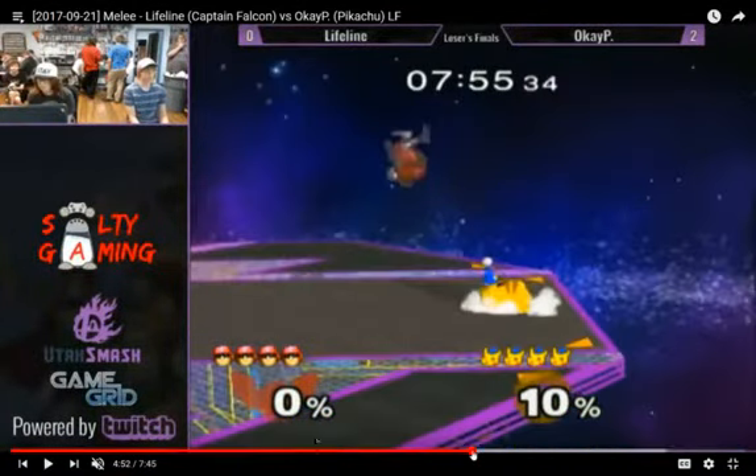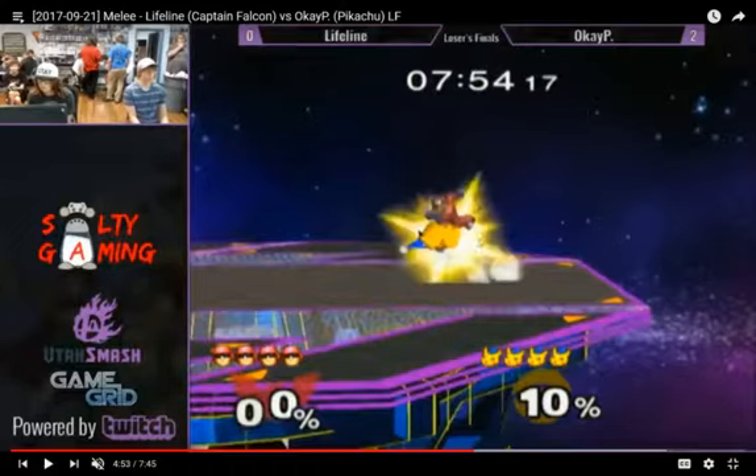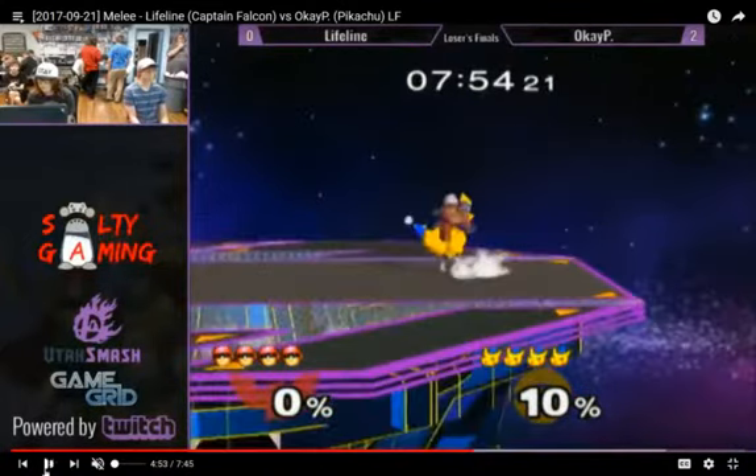He gets this wave dash out of shield. And where Nair would have connected here, which it did, grab would have also connected. So he would dash this forward — he could have grabbed. But he goes for the Nair, which was probably just an option select going for the safer thing. Considering Nair connected here, grab would have also connected, and he could have back thrown and probably tried to cheese the Falcon. Falcon's pretty cheesable, especially by the yellow rat.